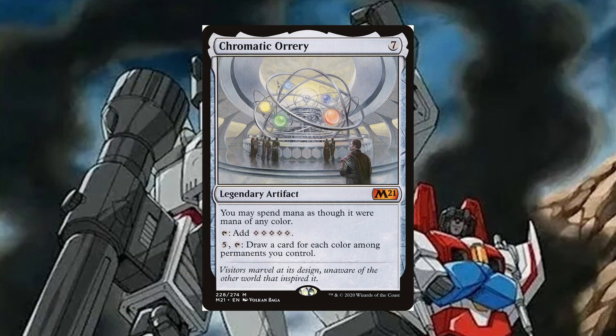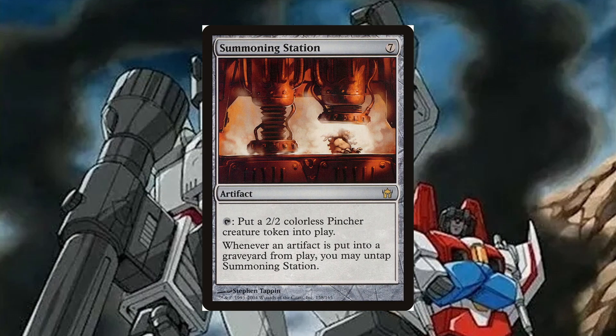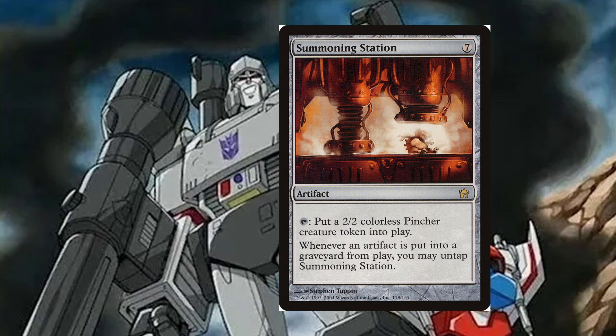Chromatic Orrery is a 7 mana legendary artifact. You may spend mana as though it were mana of any color. Tap, add 5 colorless. Pay 5, tap, draw a card for each color among permanents you control. This gives card draw and mana fixing, and can be sacrificed to Megatron when we don't need fixing anymore. Spine of Ish Sah is a 7 mana artifact — when it enters destroy target permanent, and when it goes to the graveyard return it to its owner's hand, making it a 2-for-1 when sacrificed. Summoning Station is a 7 mana artifact — tap to put a 2/2 colorless pincher creature into play. Whenever an artifact is put into the graveyard from play, you may untap Summoning Station. This synergizes great since we already want artifacts going to the grave — who doesn't love free 2/2s?